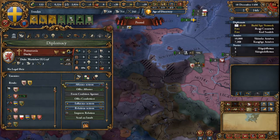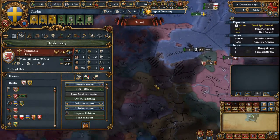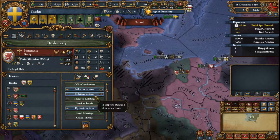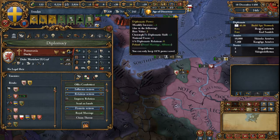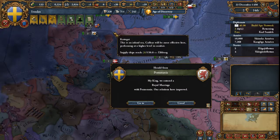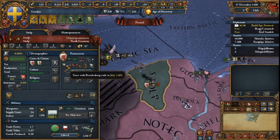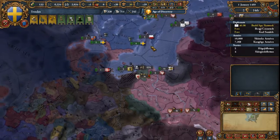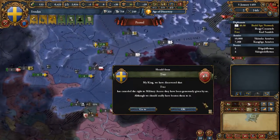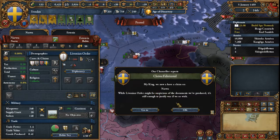Pomerania has no heir and only one province — poor Pomerania. They must have gotten absolutely murdered by Brandenburg, even though Brandenburg looks like they got chopped up pretty bad by Bohemia. I've got the relationship slots for it, so I think I'm going to Royal Marry Pomerania and see if I can get a lucky personal union over them, which would be great. Fabricating on Livonian Order — I guess just getting more claims seems fine.